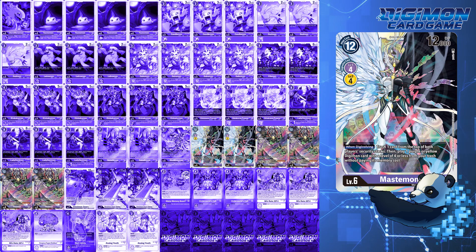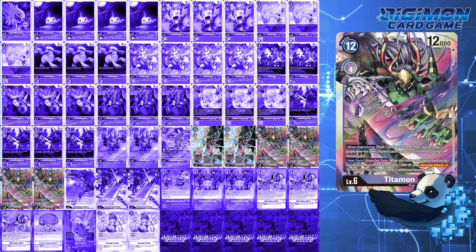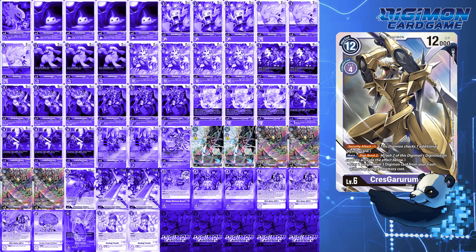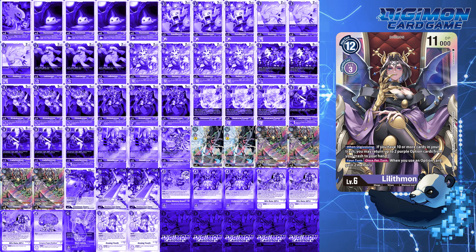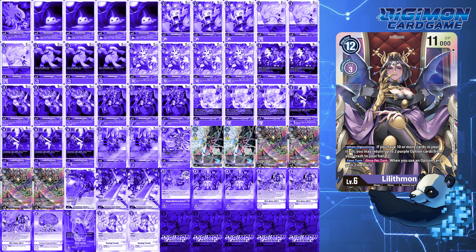For level 6s, this deck runs 2 Mastemon and 4 Taitemon. Mastemon is your secondary mega, because she can not only bring back Ginkakumon Promote for game enders, but is the counter for security control — just be careful when you Evo inner because that in itself can end you. Taitemon is your heavy hitter, where when you trash a card that turn, you can give it plus 2000 DP and security check plus 1. While Crest Garurumon gets the plus 1 security check, Taitemon also comes with the potential to bring back either a blocker or a Promote for another swing. While Lilithmon could be another addition, I wanted to build a more purple aggro variant post-Nationals.